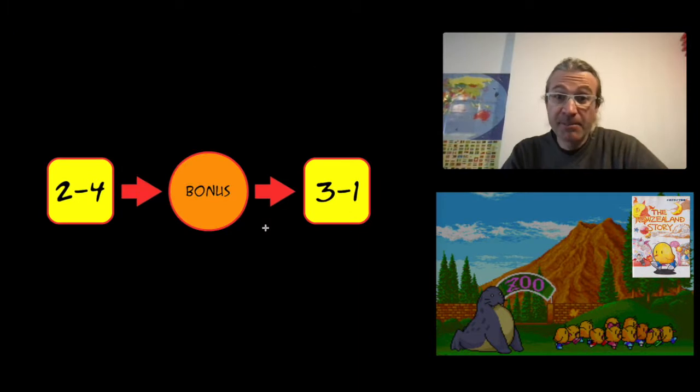This is a small explanation of what you've seen for level 2.4. There is a warp that gives access to a bonus level, and from there another warp accesses level 3.1, and then you go on with 3.1.